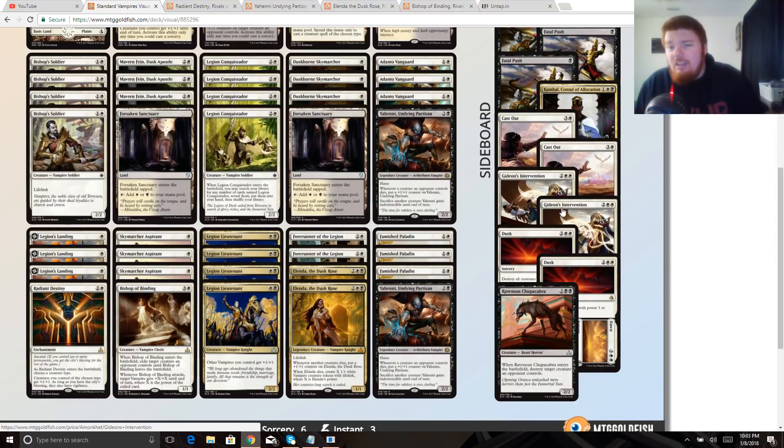Gideon's Intervention as a two-of is a concession to Approach of the Second Sun — we're aggressive, but that deck has a lot of removal and ways to stall the game into the long run, and we're not beating Approach of the Second Sun otherwise. If we can Gideon's Intervention on turn four before they can Approach on turn seven, we're doing well. Then two copies of Dusk to Dawn — this is a very powerful card I've played in Modern Death and Taxes. It kills everything our opponents are doing that's bigger than our guys and keeps our creatures, since almost none of our deck dies to this card. Against dinosaurs or merfolk with lords, we have a sweeper that doesn't kill our board — that's very good.